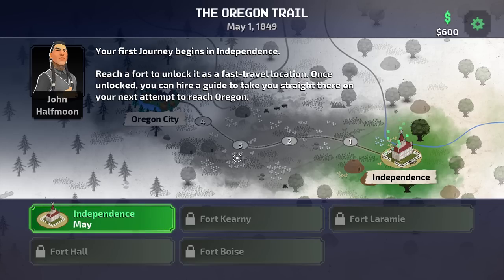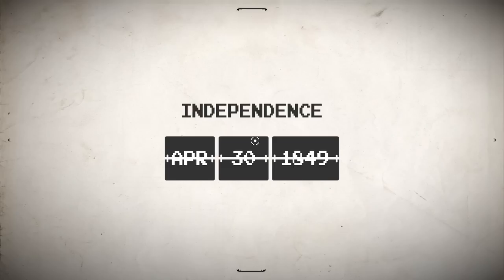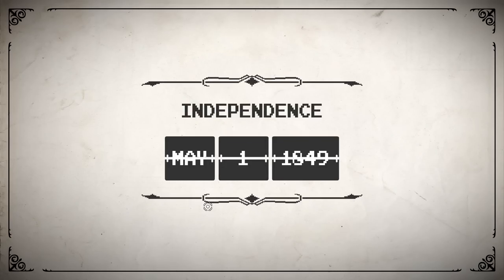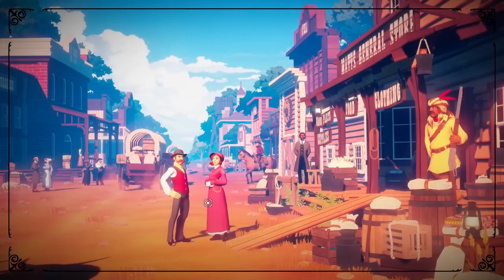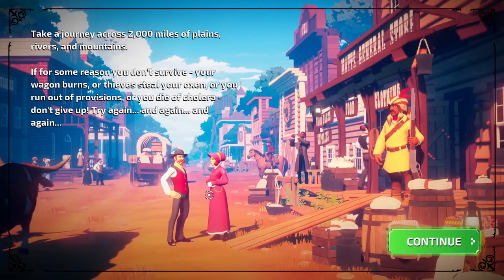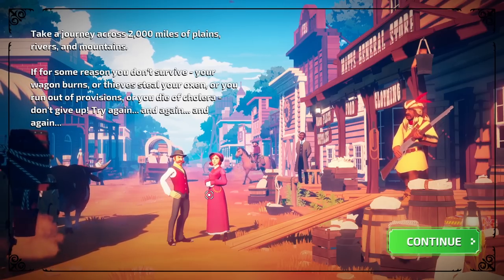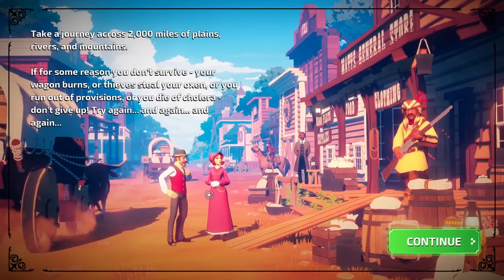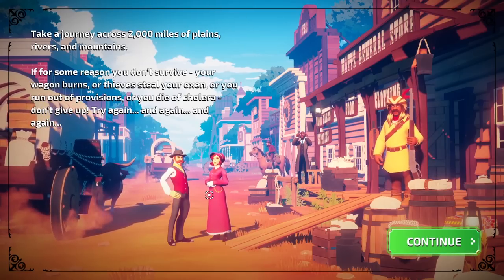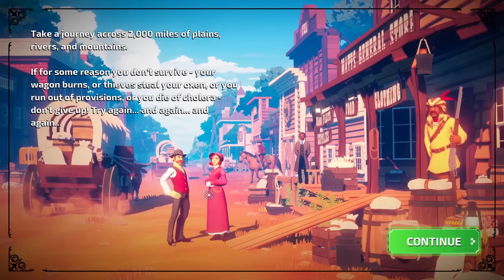So this makes it kind of like a roguelike game — there are five legs along the whole route. We've got to get all the way to Oregon by going through five sections, each of them having a fort at the end. At that fort, we unlock a fast travel point. So if our party dies immediately after the fort, we can fast travel with another party and skip that first leg. Otherwise, you can go through the full journey of 2,000 miles of plains, rivers, and mountains.